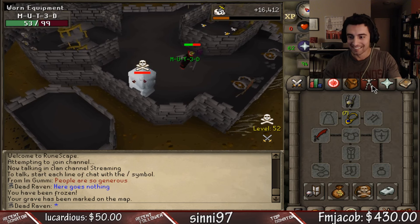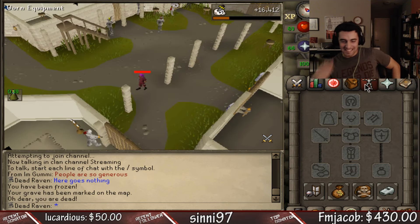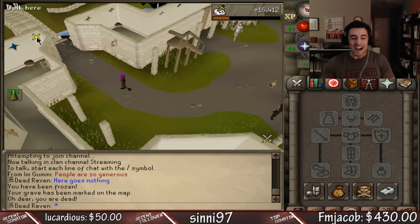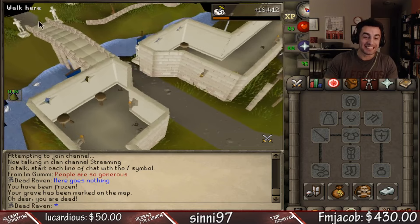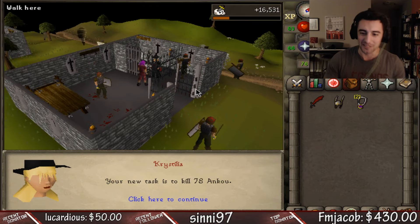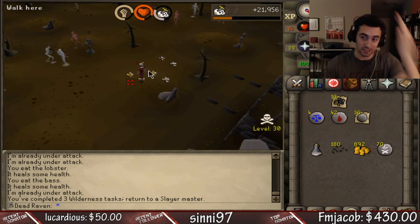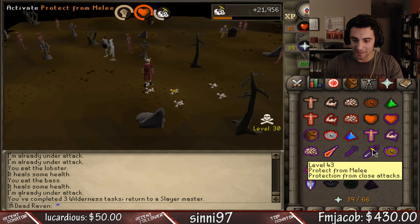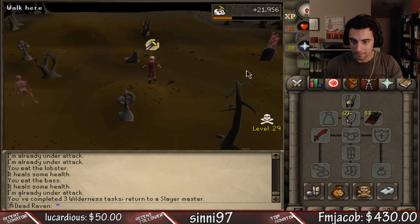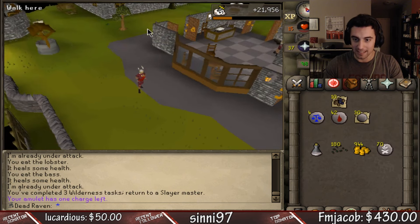I just lost my d scim! You're kidding me. I wasn't actually going to kill you and I lost my dragon scimitar. Third task of the lunar skies, we have 15 HP — let's get out of here. Perfect, easy teleport to Edgeville, and now we can go get our next task.